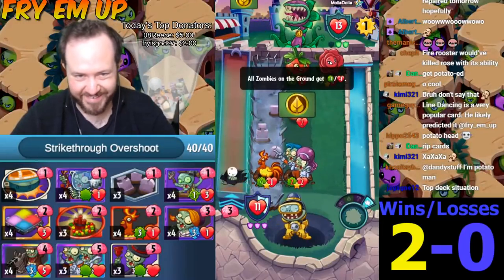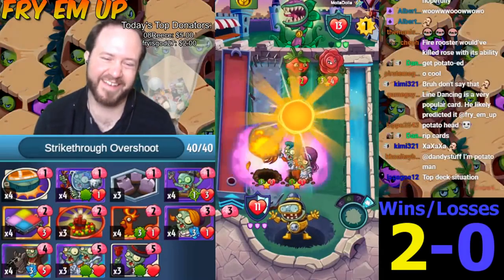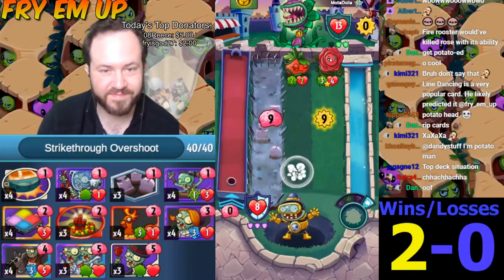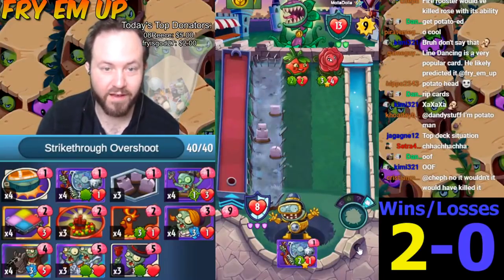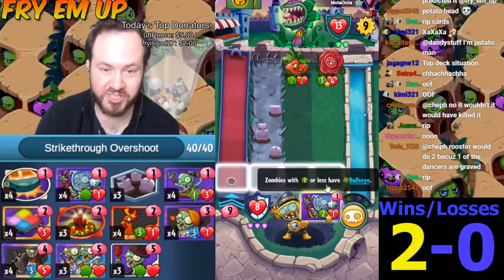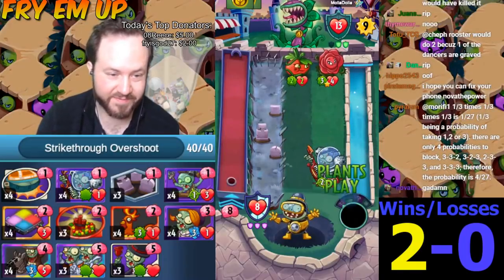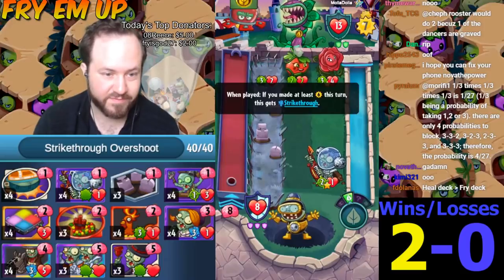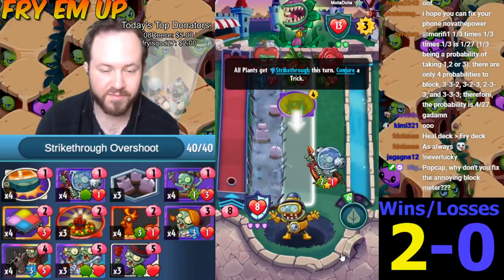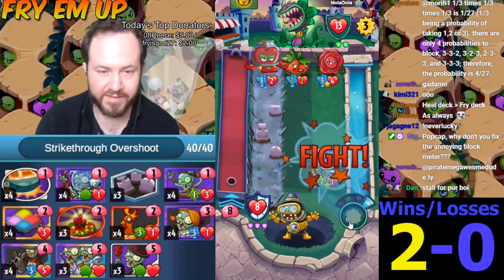Scorch is pretty good here. God damn. We're probably gonna lose. Cowboy would be so good. We really should just stall for cowboy — that's the only way we're gonna win this game. Cowboy gets us back in this game.